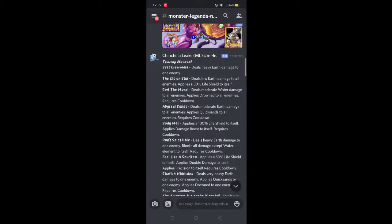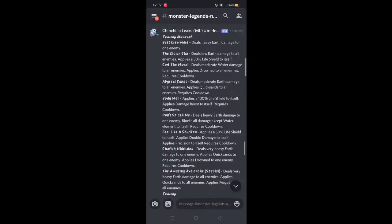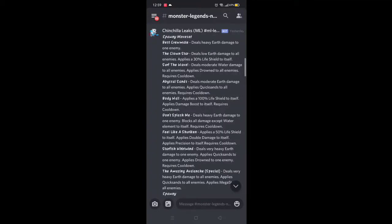Surf the Wave: deals moderate water damage to all enemies, supplies Drowned to all enemies, requires cooldown. So this earth monster is also a water type — makes sense, he's a starfish. Abyssal Sands: deals moderate earth damage to all enemies, supplies Quicksand to all enemies, requires cooldown.